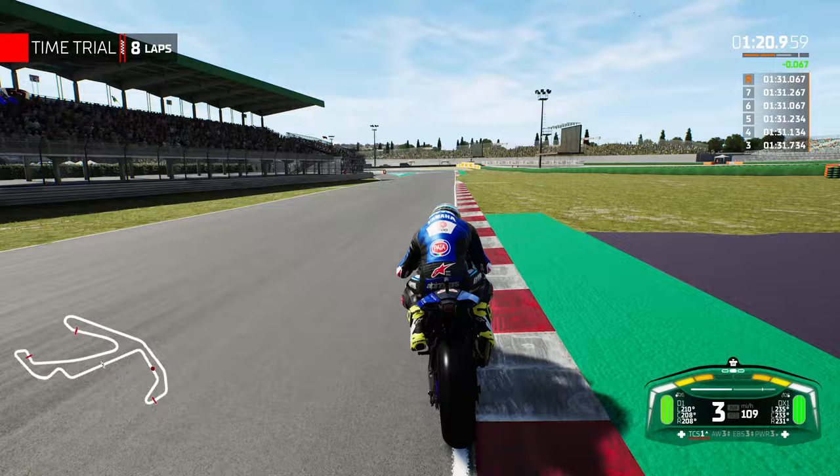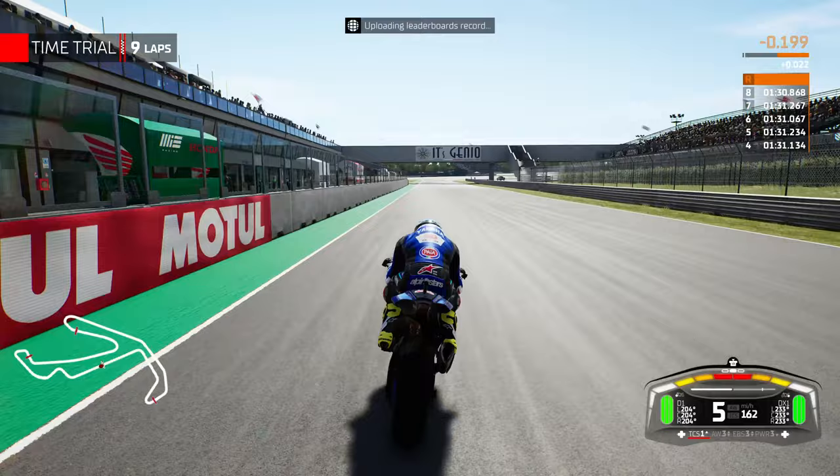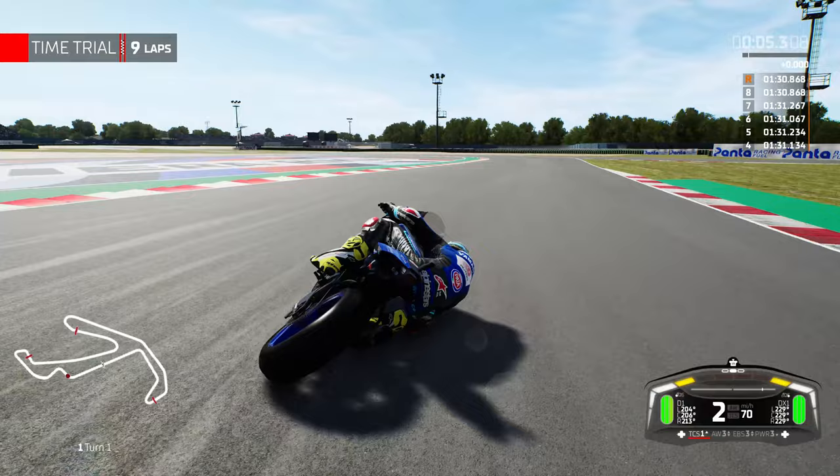Really close to running off the circuit there. But firm on the brakes, we'll go for the Misano corner — nice and tight to the apex. Use that rumble strip if you can. And I tell you what guys, this could be it. Across the line — it is! It's a 1:30.868. My fastest lap time ever here in Misano, set with the Yamaha. Who would have thought it?